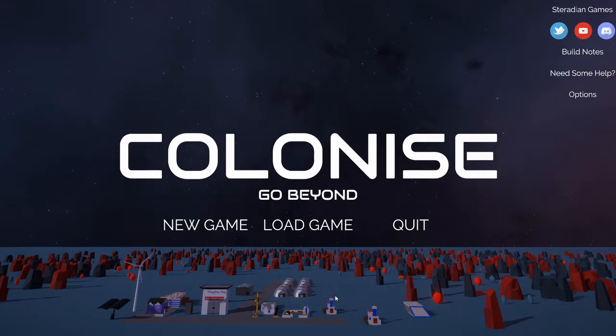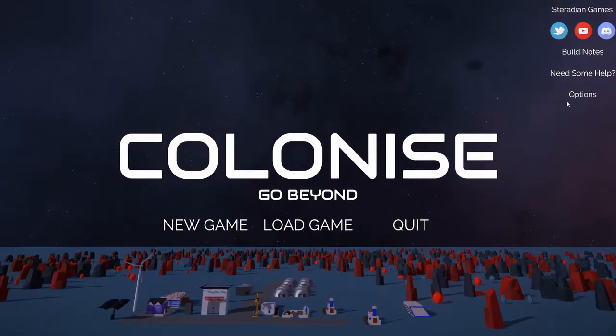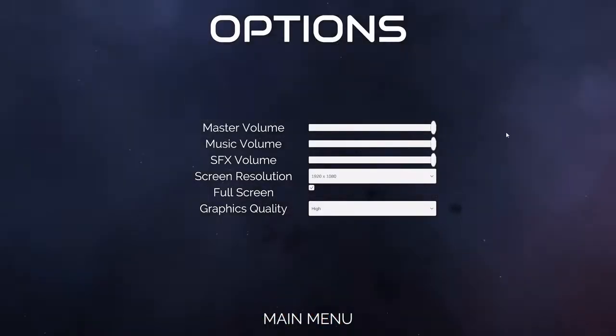So there's a lot of new features. You may notice that the main menu scene looks a little bit different — we have a lot more decorations, and we have some new structures here that we've added to the game. We've changed the help screen to include data and help tips relevant to the new build. There is a new options screen, so you can change your volume.